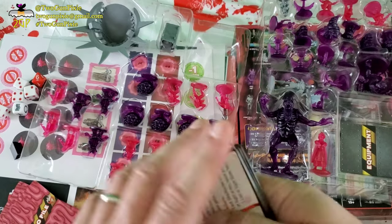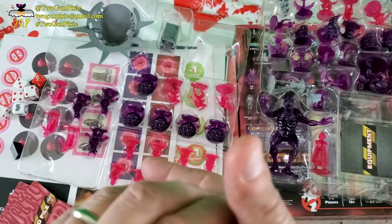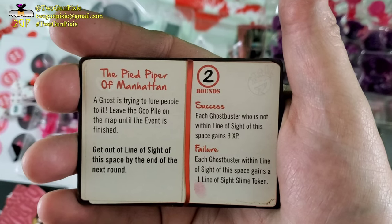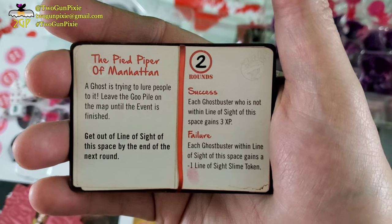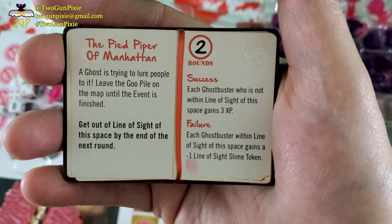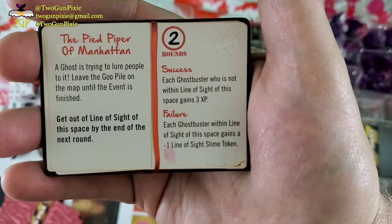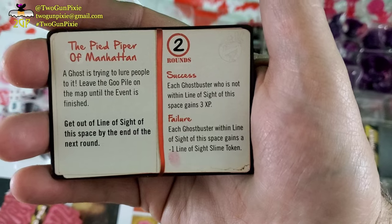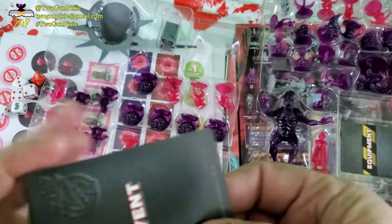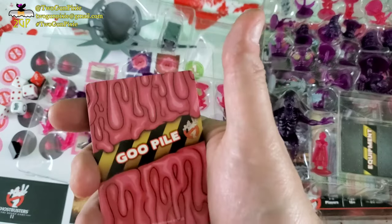Let's take a look at events — I don't want to give too much away, so we'll look at one event card. Fire Piper of Manhattan: a ghost is trying to lure people to it. Leave the Goo Pile on the map until the event is finished. Get out of line of sight of this space by the end of the next round. Success: each Ghostbuster not within line of sight gains three XP. Failure: each Ghostbuster within line of sight gains a minus-one line of sight token. It's cool to have consequences in a game.